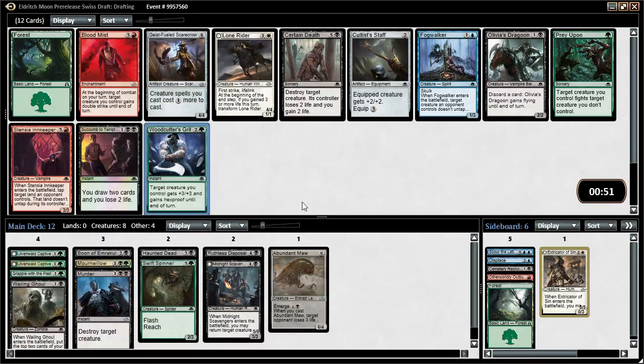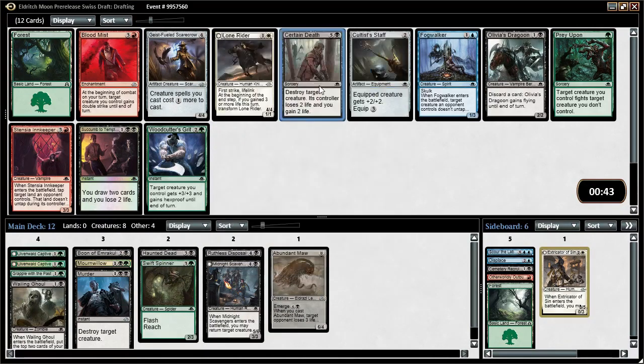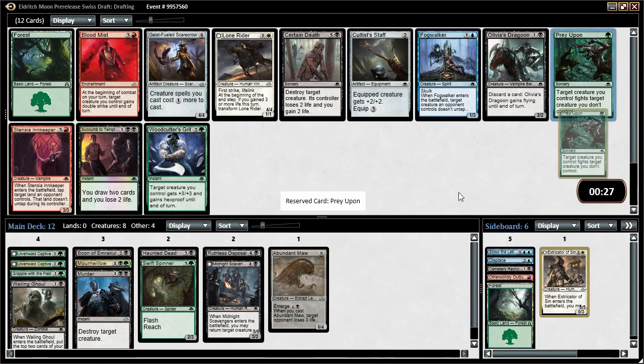Next pack — a creature gets plus three plus three and hexproof until end of turn, which is a decent combat trick. Lone Rider can be good if you build around it. Certain Death is an inexpensive removal spell. We could just take Prey Upon — it's a cheaper removal spell and we do have some semi-big things. It's more efficient than Certain Death so let's take Prey Upon.